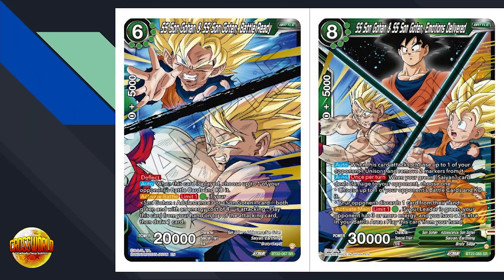Now for our SR boss cards: Gohan and Goten Battle Ready. Remember, our leader draws a card when we play a six-cost Gohan or Goten — this counts as both, so it'll be a key staple to generate draws. Deflect 20K: when this card's played, choose one of your opponent's battle cards and KO it. Activate battle: if your Gohan Adolescence or Goten card, both green with cost of four, is attacking, play this card on top of the attacking card, then draw one card. I like that it draws a card — that can mitigate pitching a card to make the effect free, or you just pay the energy for extra draws.